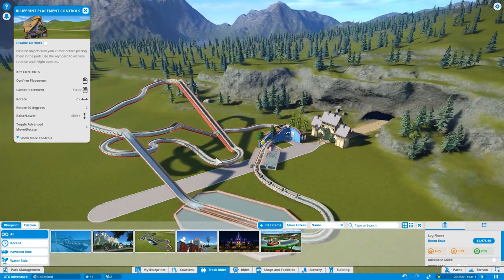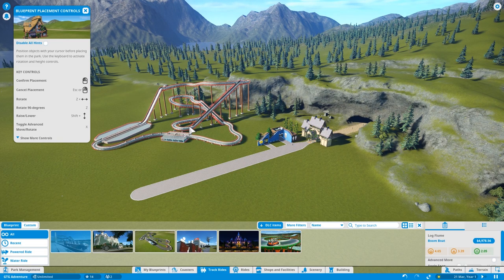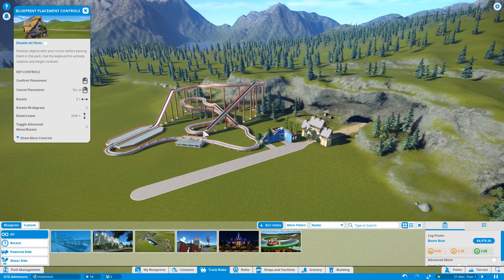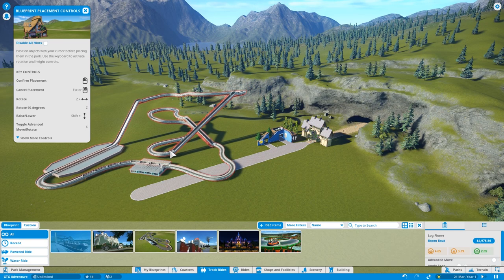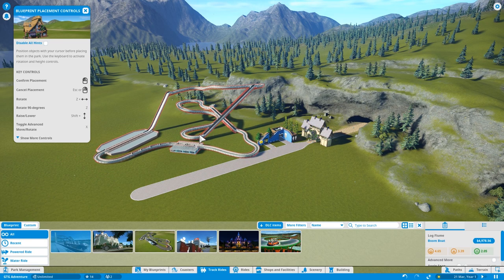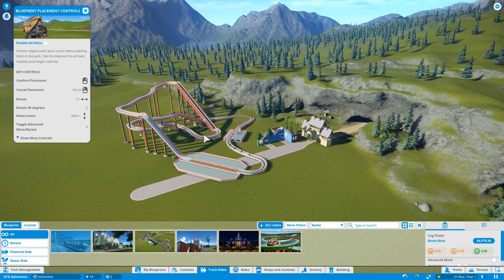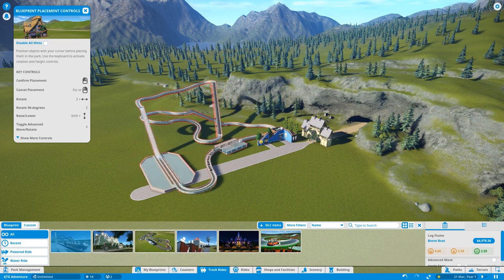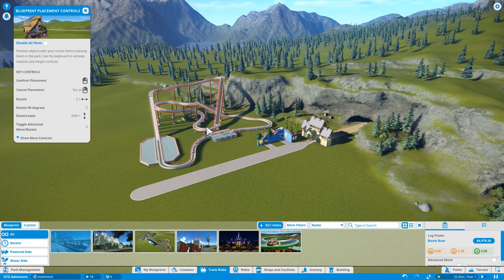Wow, that is huge. Should we have that on the way in? I don't see why not. Where's the front entrance? There's the big splash open pool area. Let's have this - let's spin it round a bit more and have it sort of like that, there.